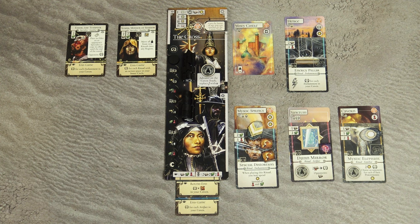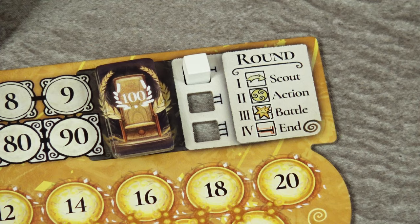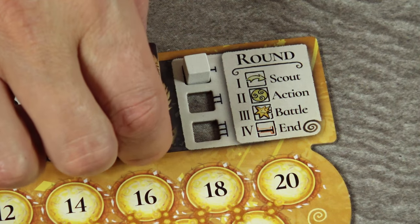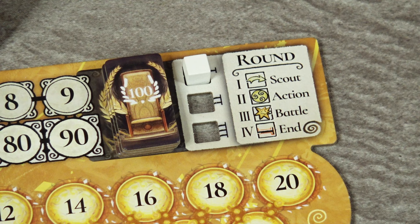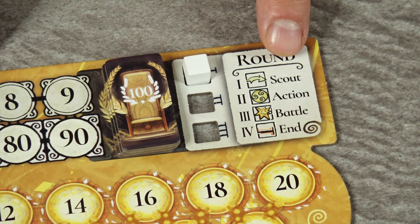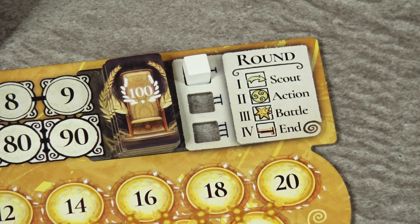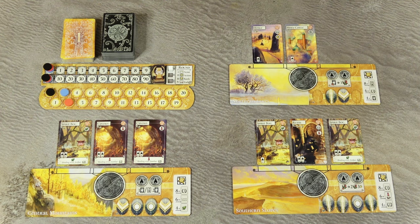In Evenfall, each player takes control of a powerful clan of witches aspiring to ascend to the magic throne and lead the world into a new era. The game is played over 3 rounds and each round has 4 phases. The first phase is the scout phase, in which players collect resources, draw new cards, and gain mana. The second phase is the action phase, where players take turns and must choose one of the 5 main actions.